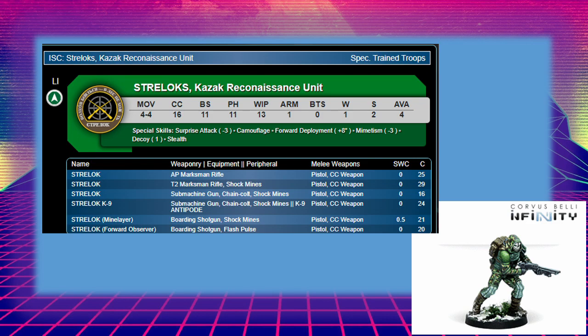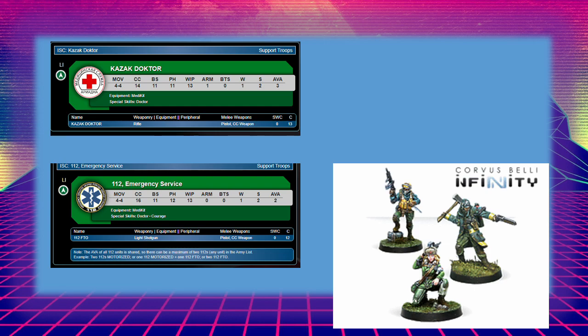Finally, I've used the Ariadna Support box set to add a 112 and a Kazakh doctor. The Kazakh doctor can go in fire teams, as can the 112, giving you options for a five-person fire team — for example three Kazakhs, a Frontovic, and a doctor. You could also put a Veteran Kazakh, a Frontovic, and a 112 in a Haris fire team. This box set gives you two specialists who are both paramedics or doctors, able to heal your own side, and both can go in fire teams giving you a five-person and a three-person fire team.